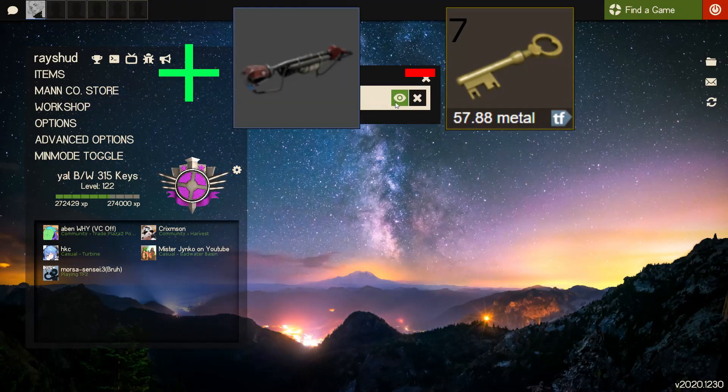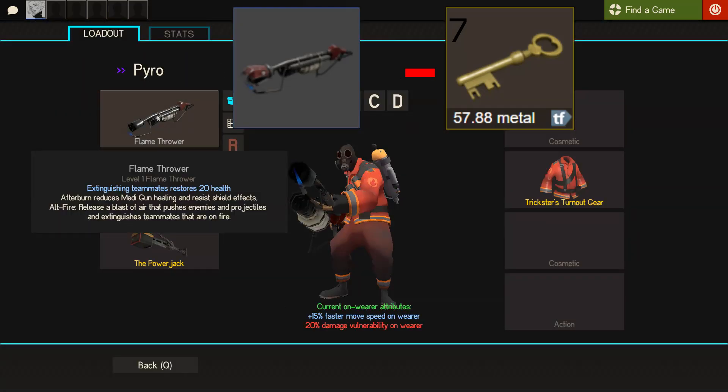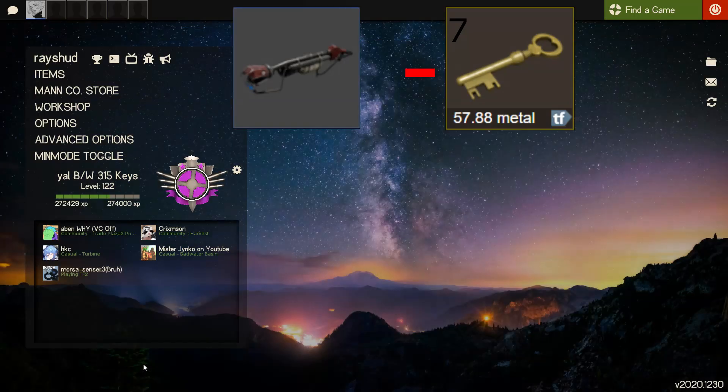I've got a double spells Vintage Back Burner for 7 keys pure. I should be able to sell it for around 8 or 9 keys or something. Let's see what I can get for it - see you next trade.